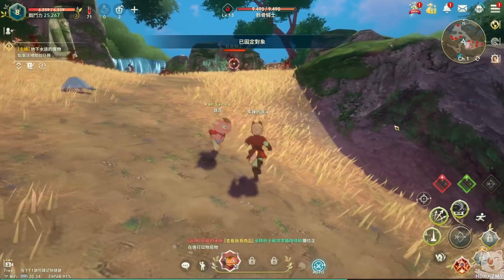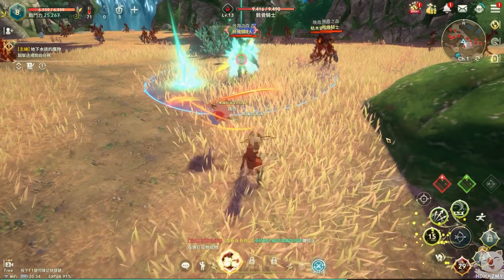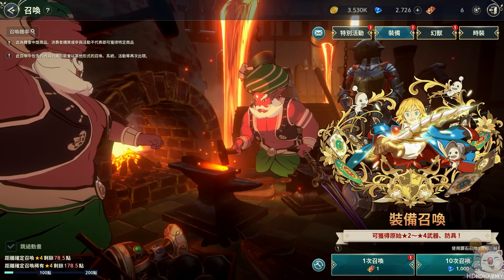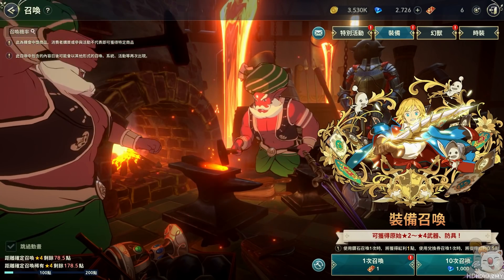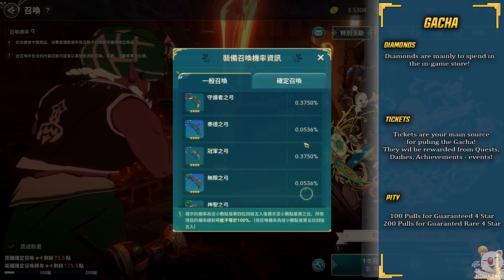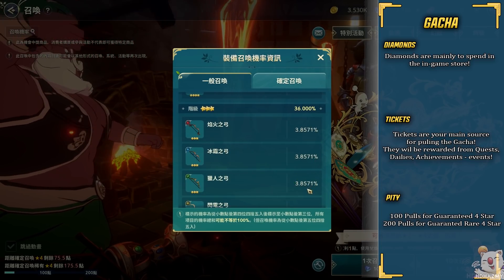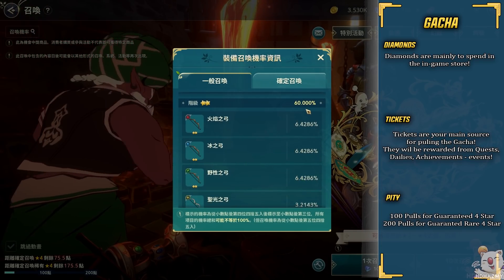Equipment is one of the other dominant factors when it comes to determining your account and your character's power. They're acquired through either gacha summoning or crafting. Summoning is done using free in-game tickets the game will reward you with quite often, or premium currency called diamonds. There's a 60% chance to get a 2-star, 36% chance for a 3-star, and 4% chance to get a 4-star equipment, with a 0.5% aggregated chance inside to get a super rare 4-star.